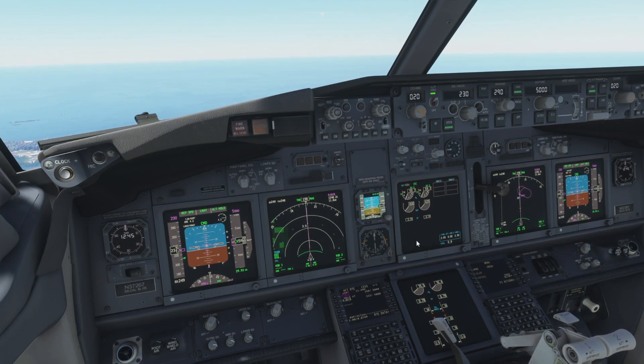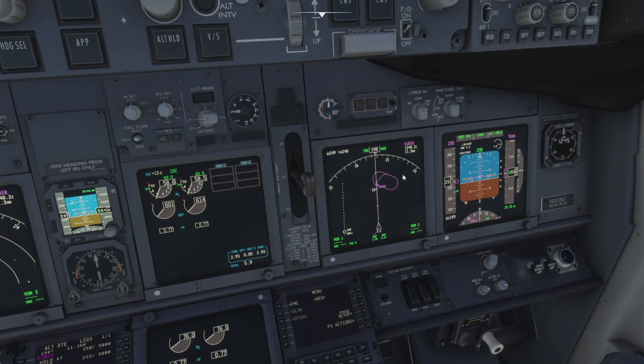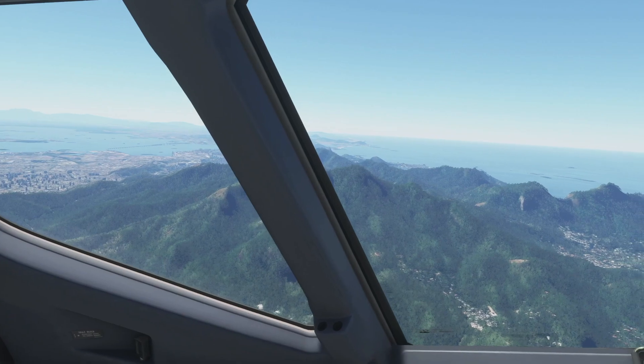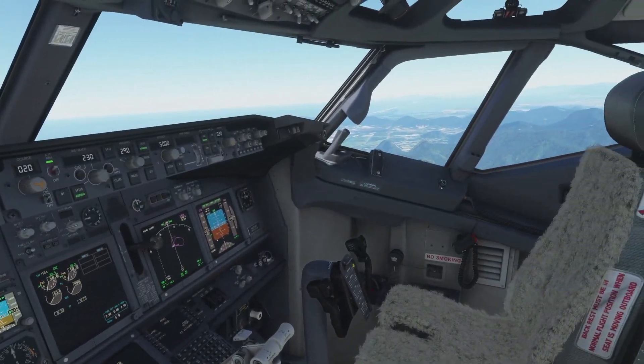If we come over to the first officer's nav display, we can see the hold that we're going to be flying. As I mentioned, we'll do one circuit of the hold and once we're in it, we'll start planning our descent and our approach into Santos Dumont. In the meantime, let's enjoy some of the stunning views. Down there is Christ the Redeemer somewhere.